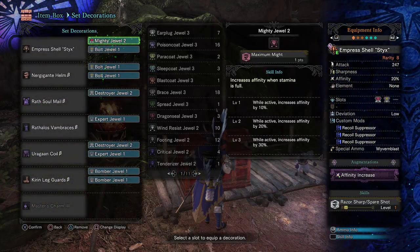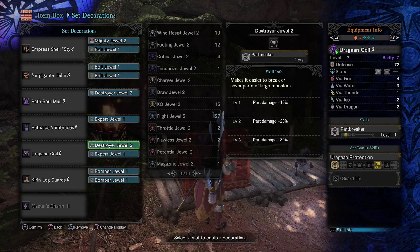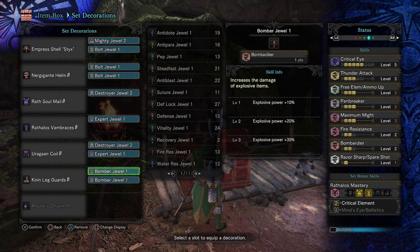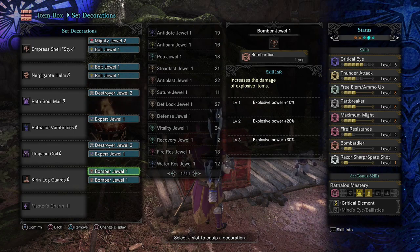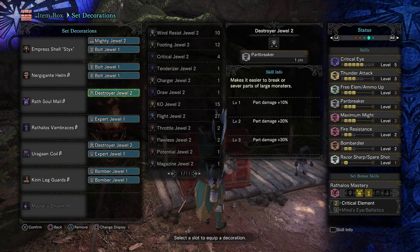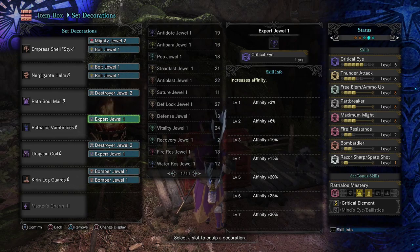The decorations for this set are going to be 1 Mighty Jewel, 3 Bolt Jewels, 2 Destroyer Jewels, 2 Expert Jewels, and 2 Bomber Jewels. This will still get us a pretty high Critical Eye, the Thunder Attack 3 we need, Free Element/Ammo Up, Part Breaker, and Maximum Might. We get Fire Resistance instead of the other two Critical Eye levels, and only Bombardier 2 instead of 3. Because of the Styx, we get Razor Sharp/Spare Shot. The reason it's important to have 2 pieces of Rathalos Soul armor is for Critical Element, which increases the Thunder Element ammo you'll be using in Phases 1-3.